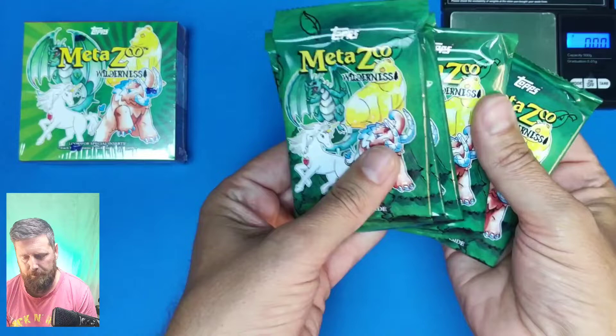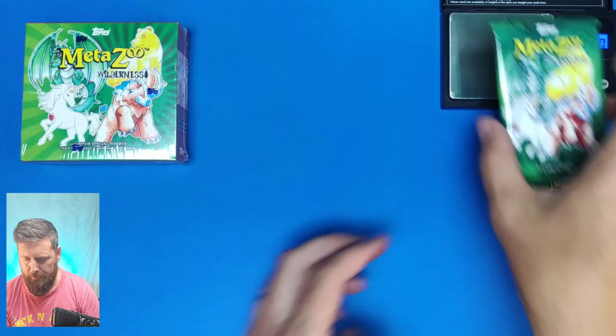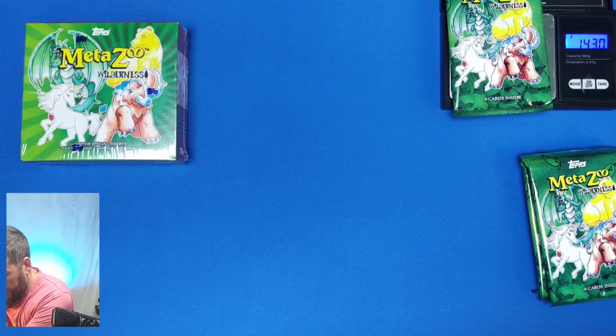Here are all the packets. The fourth packet is where you usually get your holo. Away we go. That one weighs 14.30 grams.